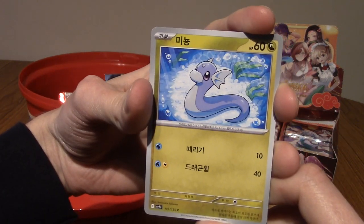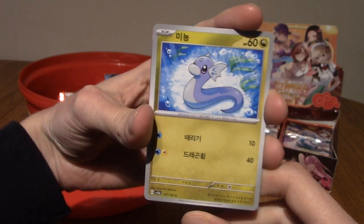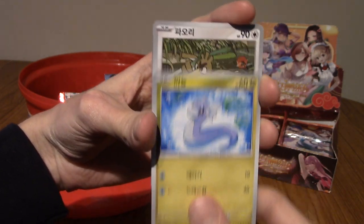We got a Dratini. That's a pretty good start. Very cute. I love that artwork.